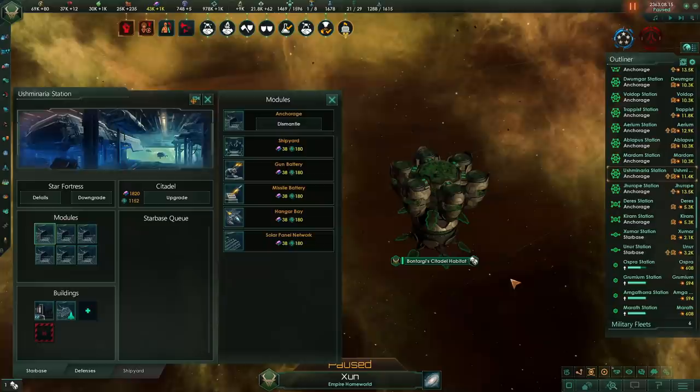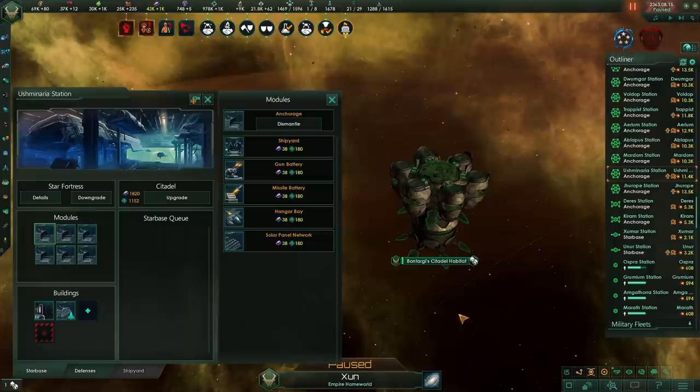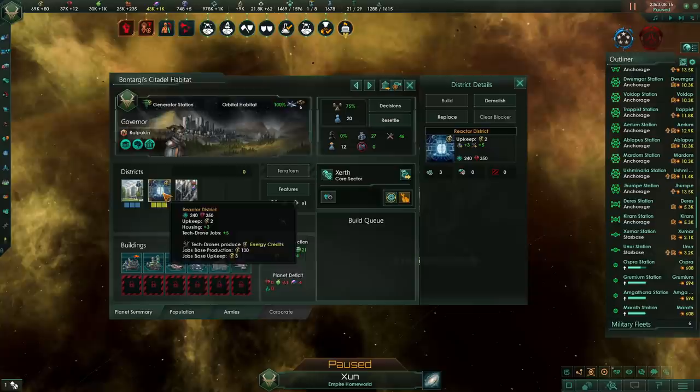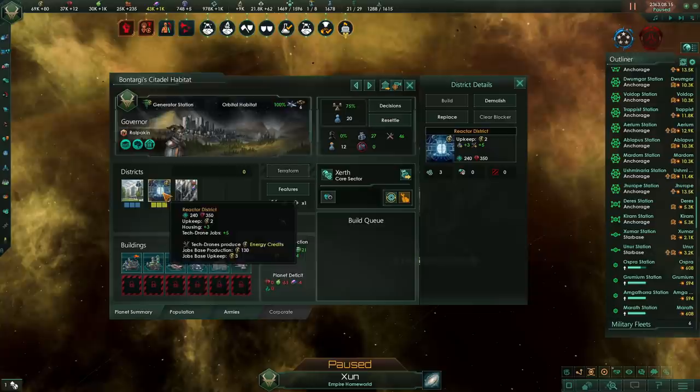Anyway, that about does it for today. In the near future, I'll also be covering how to build up habitats in the most efficient way possible in a live stream where I also play as Void Dwellers. Void Dwellers has received some serious changes due to the new growth mechanics, so optimization of that is going to take a whole stream to explain. For the time being, I'll leave you guys with a tip: you want to build up your habitats with one habitation district per production district, and you want to keep the population on your habitats relatively low, around 23 pops at max. Thank you all for watching and I'll see you guys next time. Bye-bye.